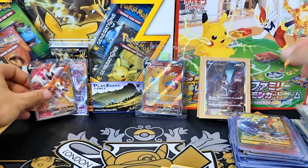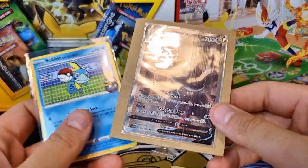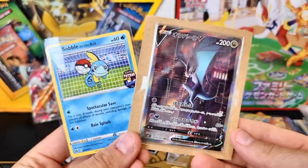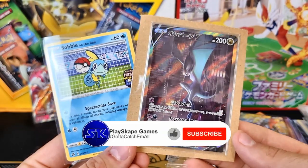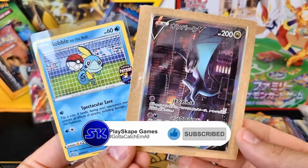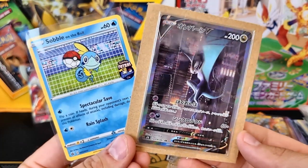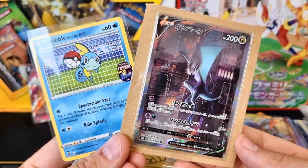This week's PokePost was absolutely insane. I think my personal favourite has to be the Mitsuhiro Rita Special Art Noivern V - it's not the most valuable card in this video but it's definitely my favourite. Please leave a comment below, like the video, subscribe to the channel, and thank you very much for watching. I'll see you very soon, Pokemon fans - gotta catch them all!